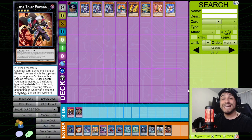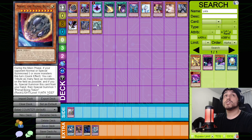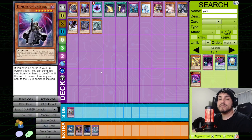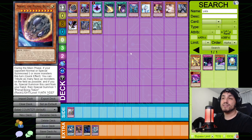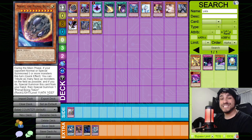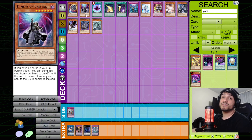Now for the counter section — cards that are good against this deck, plus how to use them. Even if you play Salamangreat, knowing your weaknesses helps you play around them. Nibiru is essentially the bane of Salamangreat's existence — no matter what combo line you take, you tend to hit Nibiru. Cross-Out Designator helps against Nibiru, but if they don't draw it, just wait until the end of their turn to drop Nibiru since they typically summon 10 or more times per turn.